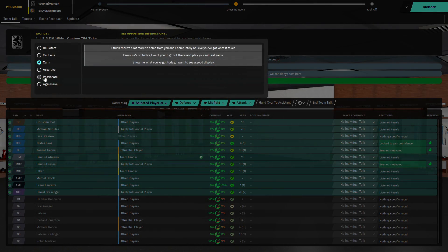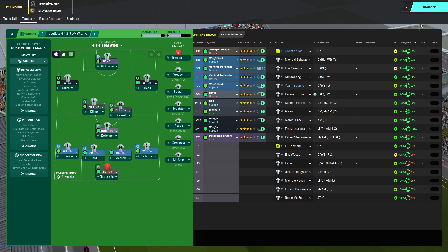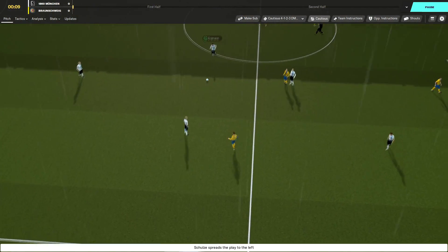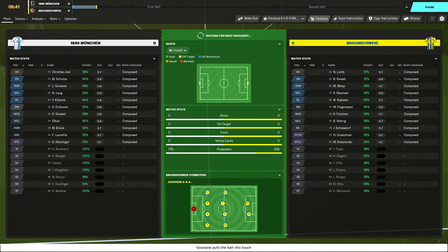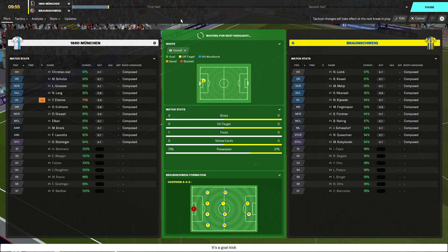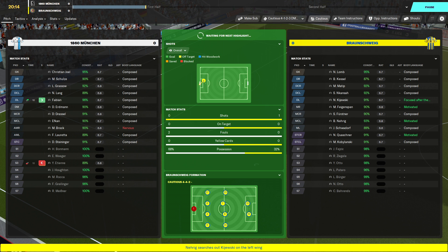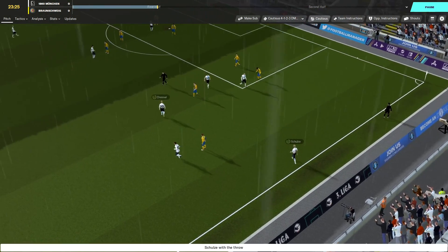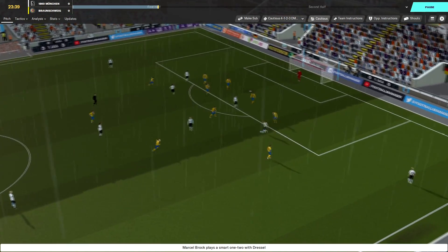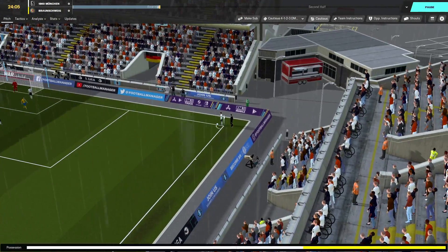They've won 4 of the last 5 - if we play our best we'll deny them here. I'm going to go a bit more cautious to start with. We kick off from left to right in our home white kit. It's a flat 4-4-2 which looks a bit weird. Etienne is out with a damaged heel, so Fabian is in. Brock picks up the ball, Dressel plays it quite well back to Brock, back to Dressel, back to Brock - he's now through, has a shot but the keeper just saves it. We've got a corner on the near side.